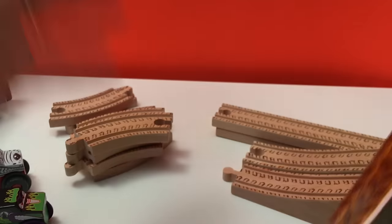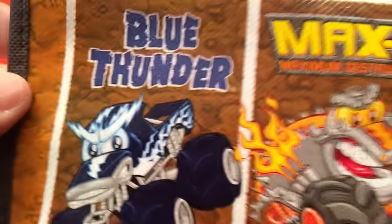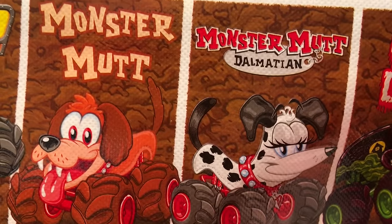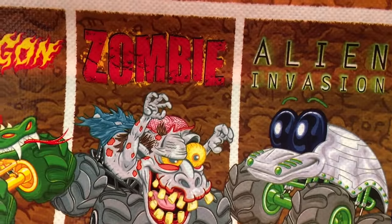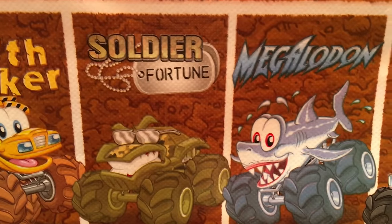It also comes with this big play mat — I'm talking really big. Wow, look at the play mat it comes with! Truckin' Pals — it's huge. And it's got a list of all the trucks listed below: Blue Thunder, Max D, Monster Mutt, Monster Mutt Dalmatian, Grave Digger, Monster Mutt Rottweiler, Dragon, Zombie, Alien Invasion, Son of a Digger, Pirate's Curse, El Toro Loco, Earth Shaker, Soldier Fortune, Megalodon, and Mohawk Warrior.